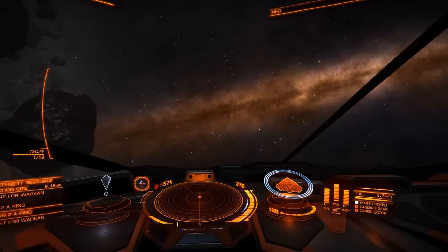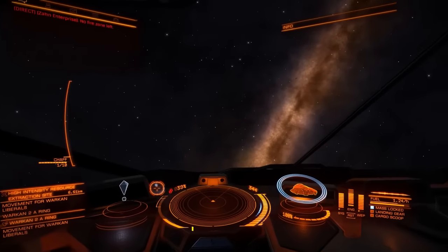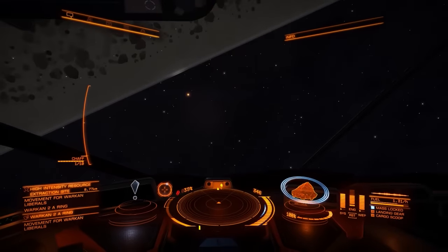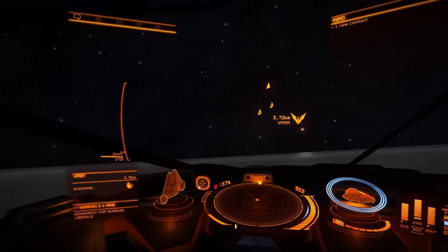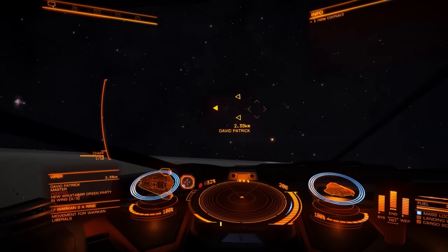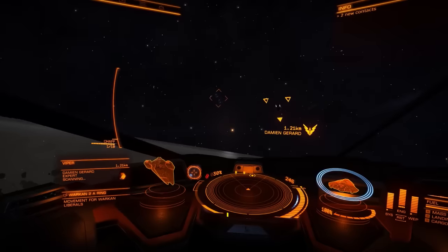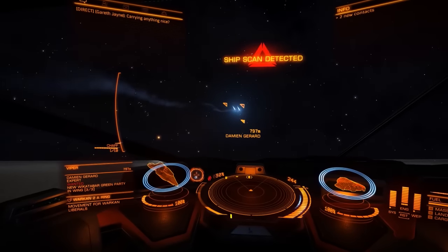The good thing about loading out and back in is that normally when you do it, the instance is already populated with NPCs so you don't have to wait for them to spawn in. We've got some ships over here — definitely three ships, I can see three distinct engine trails. There's a Viper, and a Cobra. These guys' ranks are Master, Dangerous, and Expert, and they are all pirates or at least wanted.